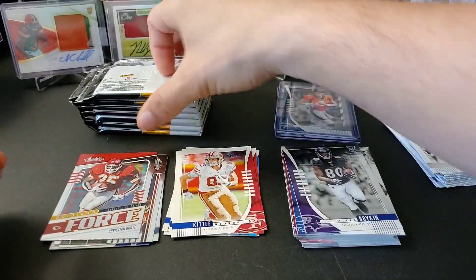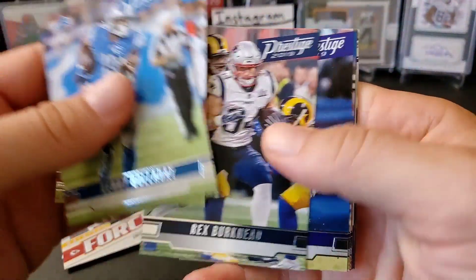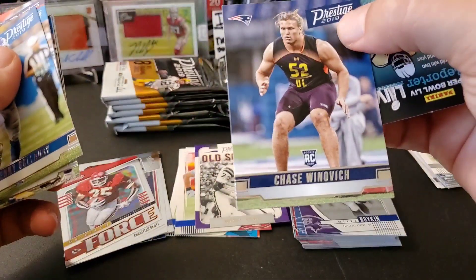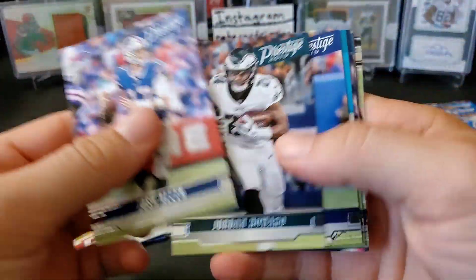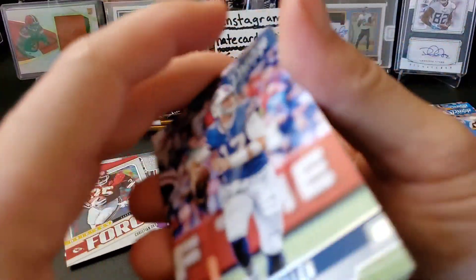Looks like a thicker pack right here — let's see if we got a mem. Oh yeah, there's the mem — it's really super thick. Let's open these packs and see what we got. Let's see if we can find some numbered cards, that'd be nice. Alright: Kenny Golladay, Todd Gurley, old school Aaron Iupati. And then a rookie of Chase Winovich. Josh Allen. A Powerhouse Leonard Fournette insert, and a rookie of Blessuan Austin.